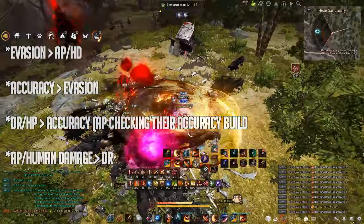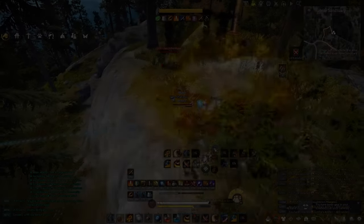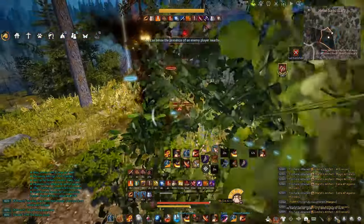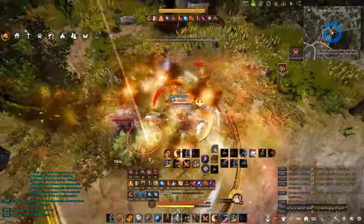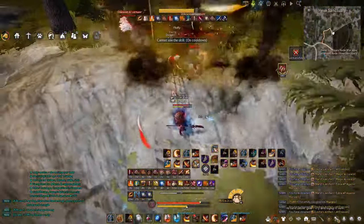Accuracy is going to eat up evasion — it improves your hit rate against evasion targets. DR slash HP is going to counter accuracy, though only up to a certain extent of gear. What you're trying to do is AP check them by dropping lots of brackets. If someone is running around 1400 evasion, they might wear three or four accuracy items, dropping AP brackets, and you'll just have to run DR slash HP and see if you can survive.